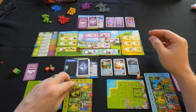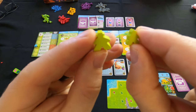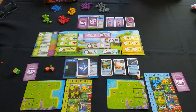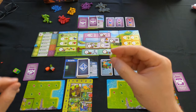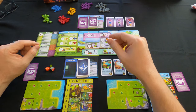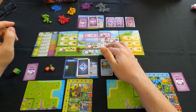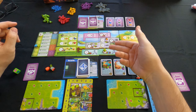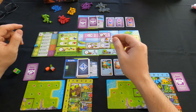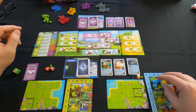Each player has four different types of ranchers. There's actually a bigger lead rancher and a regular rancher. One thing that's really cool about this game is that whenever you put a rancher on an action spot, you cannot put another of your own ranchers in the same spot — but your opponent can.